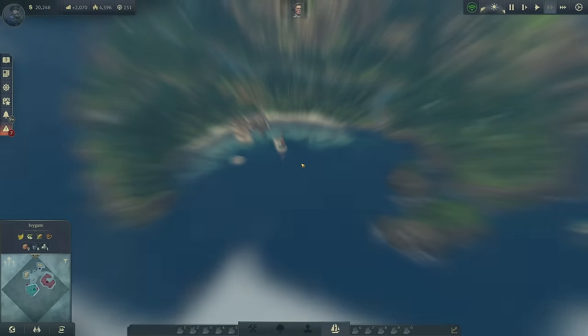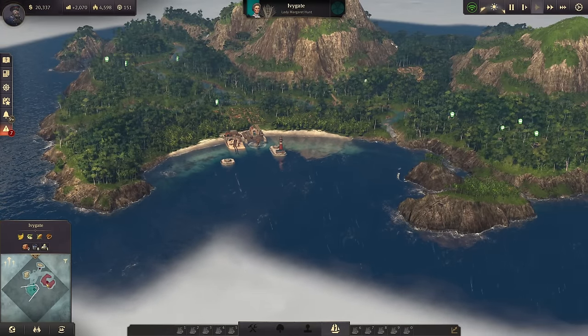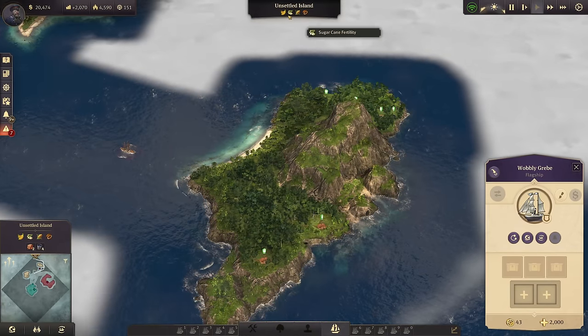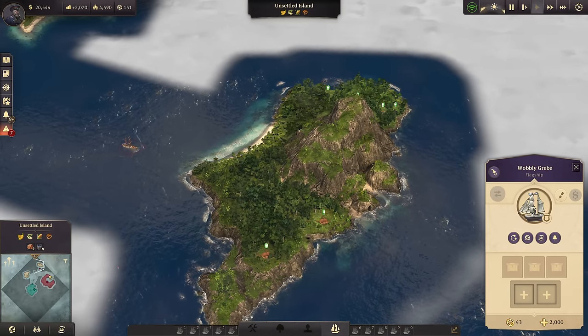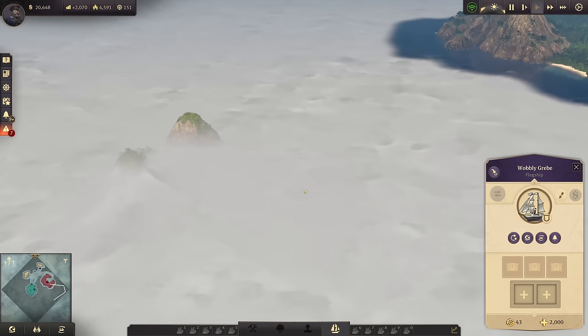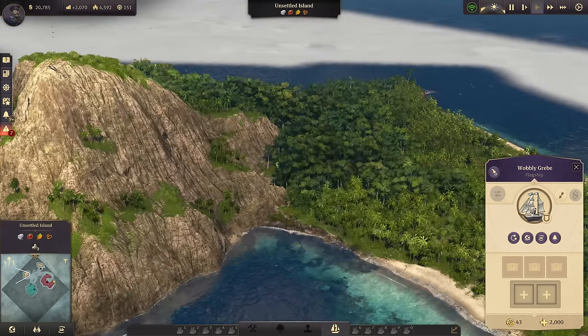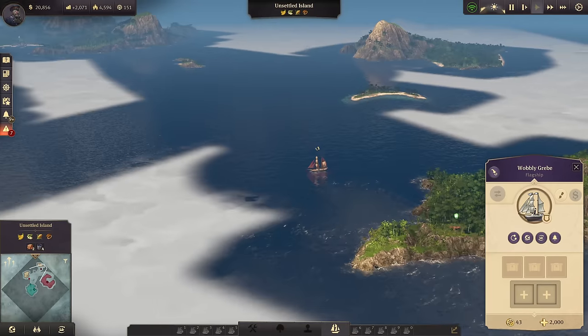We can settle on a few more islands. Speaking about Salsa Verde - I still need to find a sugarcane island. There is one - it's a very small one, but it has sugarcane. Let's have a look to the south as well. There might be sugarcane and cotton - if I find an island like that, then we are set. But of course we need to find one first.